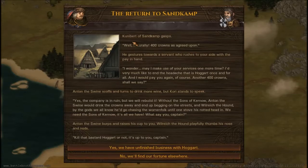Four hundred crowns are agreed upon. May I use your service one more time? I'd very much like to end the headache that is Hogarth, once and for all - another four hundred crowns. Cory stands: the company is in ruins but we will rebuild it. Without the Sons of Kurnal, Anton would drink the crowns away and end up begging, and Welch the Hound would go chasing womenfolk. We need the Sons of Kurnal - it's all we have. Yes, we have unfinished business with Hogarth.